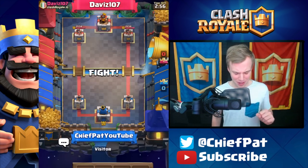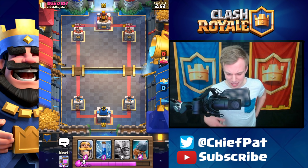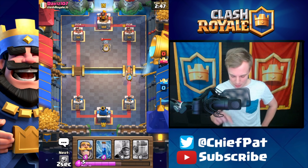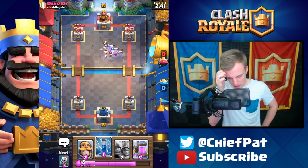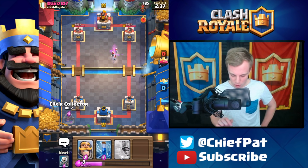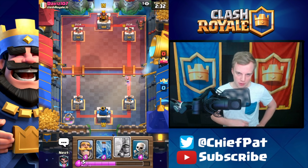This is just absurd. I don't even know what to say. I'll probably try this out on the leaderboard sometime just to say I did, but this has been quite the game. Instead of going for the Three Musketeers, let's play the Battle Ram. He's going to play a Tombstone — that's a really nice counter to the Battle Ram. It's going to be a one Elixir positive trade for him. He's going to give me a little laugh face. Elixir Collector is now down.